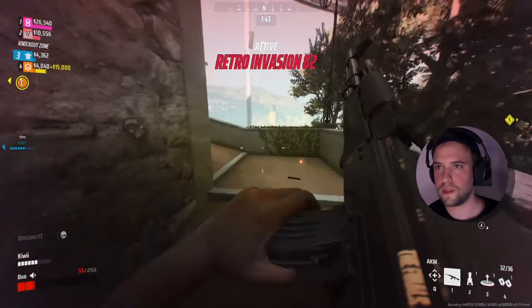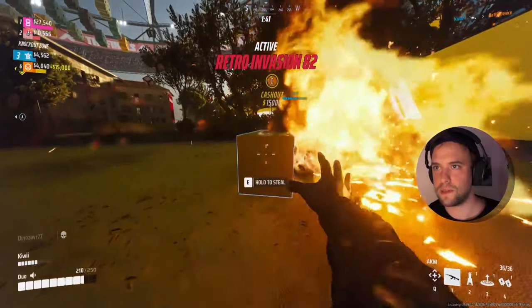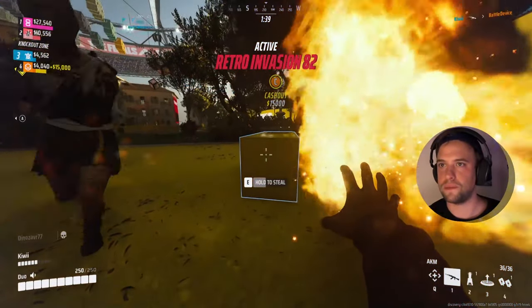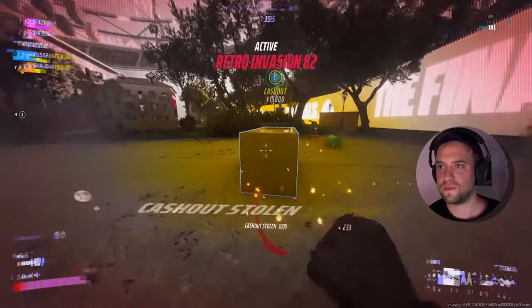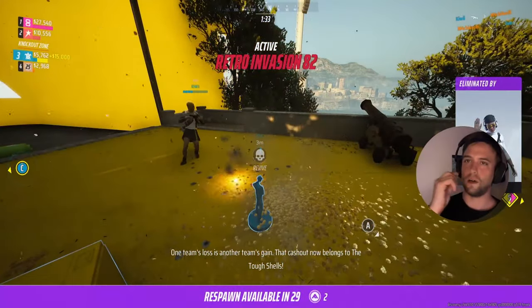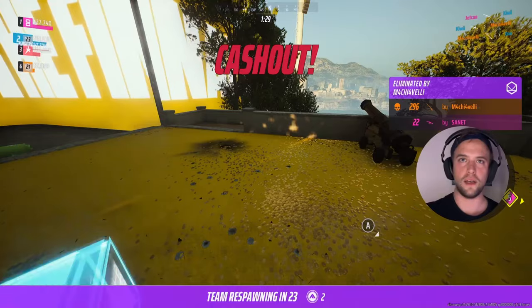That being said, consider that you will have to play with iron sights on the AKM, meaning that while the F-CAR is less efficient than the AKM in close quarters, it still packs a punch in that scenario. On the opposite side, the iron sights of the AKM make it practically impossible to be consistent at high distance.